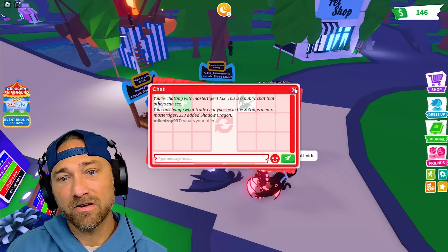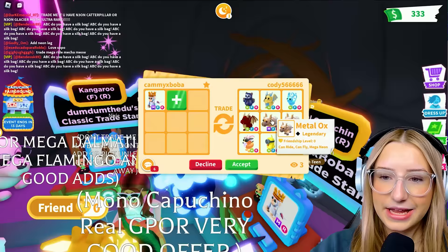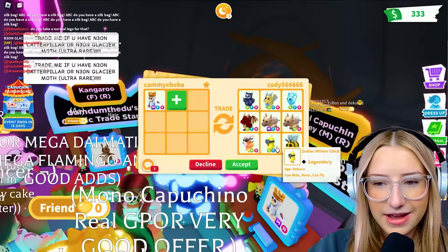Once again a Shadow Dragon? I said, what's your real offer? Give me your real offer. There we go - not bad. I feel like for yours, that'd be cool. There's a Neon Owl Bear, Neon Golden Dragon, Neon Florida Ice, Neon Dragon, Mega Metal Ox, Neon Metal Ox, Neon Billy Go, Neon Zodiac, Minion Chick, and Neon Me.